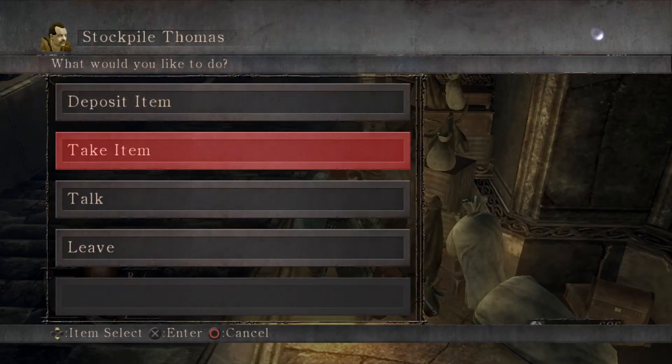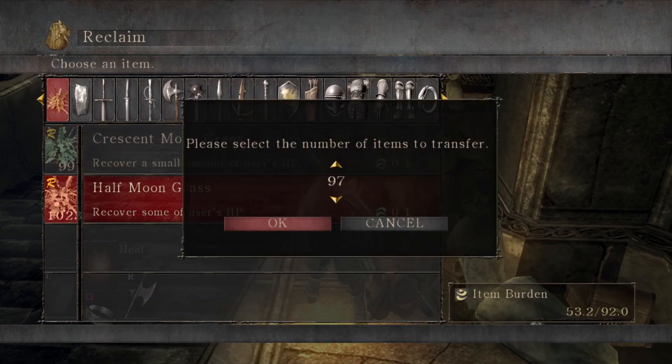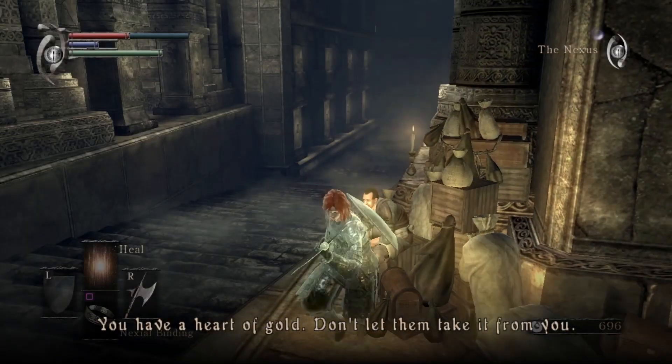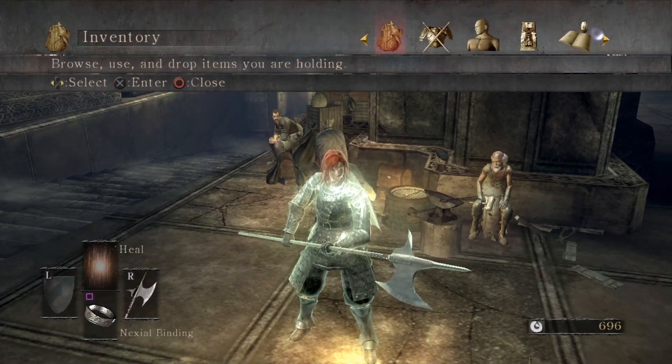If you go then to take your half moon grass out, you can see there is 1023. So you can withdraw as much as you can carry and that leaves 99 in your bank. And that is literally it. It's so so easy. You can do it with grass, you can do it with upgrade stones.